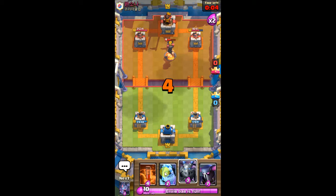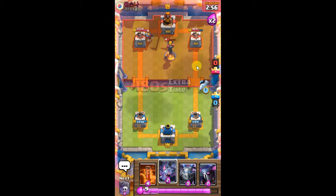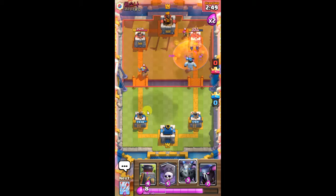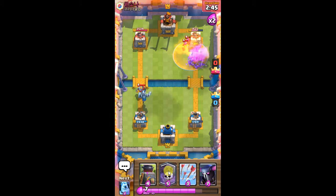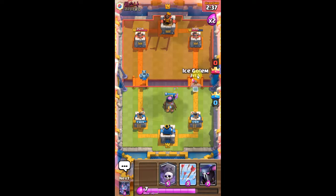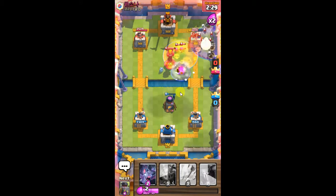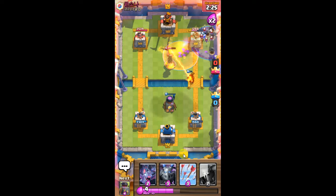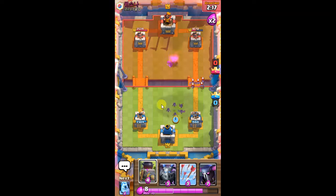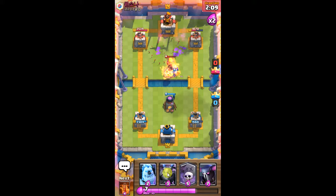We're going to Overtime right here. Play Knight. Minion Horde right into the Poison. We'll go Ice Golem in the Graveyard. Poison mat tower. Then Ice Spirit jumps. Poison. Kill that Minion Horde.